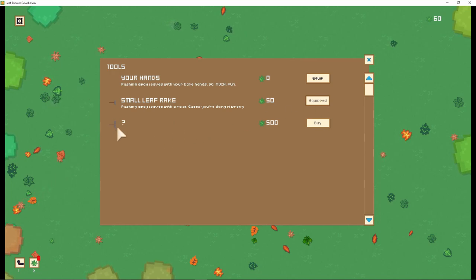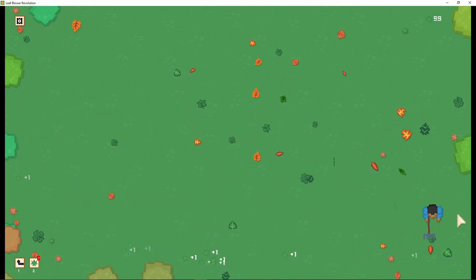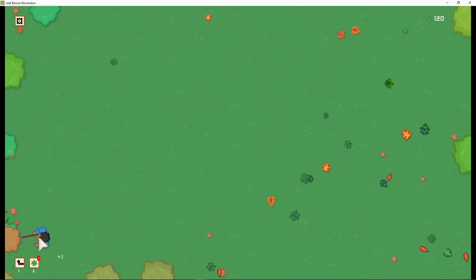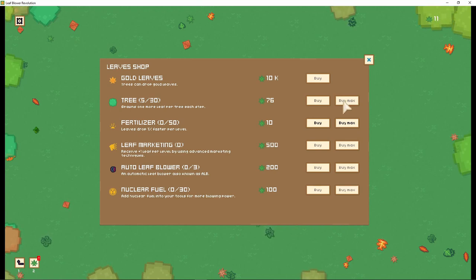Holy fuck! Look at this rake! This is a big ass rake. Oh, look at that. I'm at light speed! I'm a blur! That doesn't really work super well — it works better if you move slower. Oh, what was this? Is this more leaves? 10k! Oh, golden leaves. Trees! Buy max. There we go. We got 76 trees now.